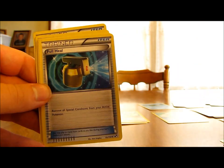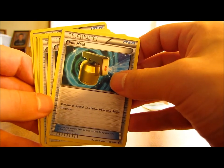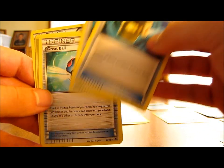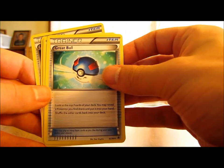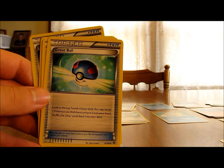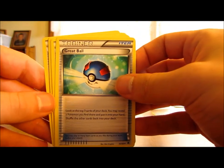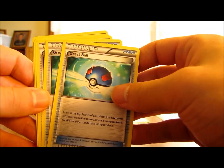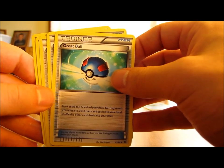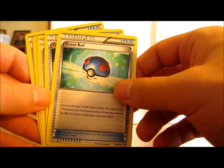Two Full Heals remove all special conditions from your active Pokemon — they might not be that useful unless you're facing a player that inflicts a lot of special conditions. We have two Great Balls, which let you look at the top 7 cards of your deck, reveal a Pokemon you find there, and put it into your hand. If you have a lot of stage 1 and stage 2 Pokemon, you might be able to get those evolutions out quicker.